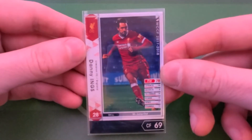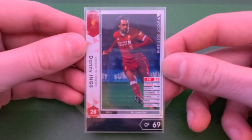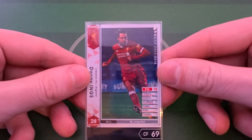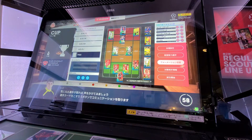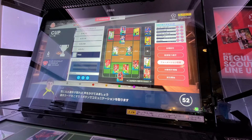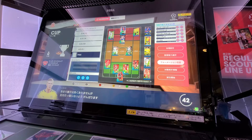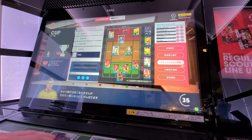Our next mystery striker is Danny Ings, only ranked 69, down from 78 from his original score. He's quite prolific at the moment in real football, so it'll be interesting to see how he does in footy stuff. He's playing as the out-and-out striker and his morale has a big blue arrow pointing up. Normally I'd expect big things, but seeing as he's only ranked 69 overall, we'll have to see what happens.